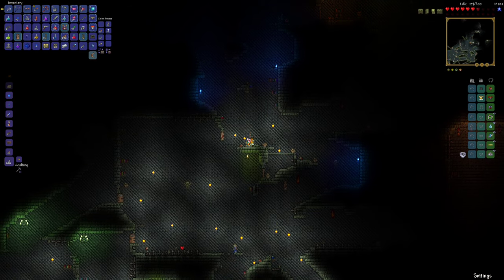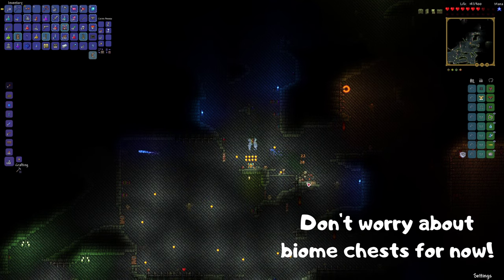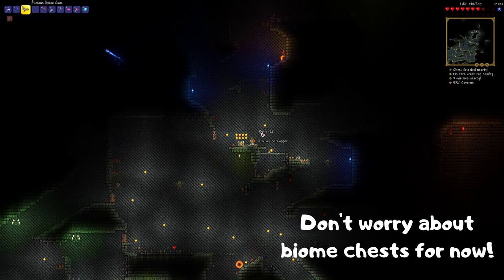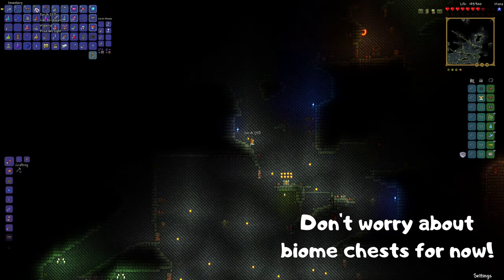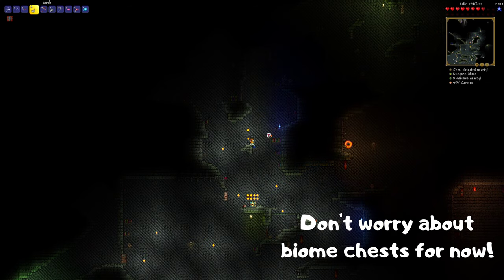We're here back in the dungeon to explore. This is a hollowed chest — it's a special chest that needs a special key. There are also other chests like the jungle chest and the corruption chest. The keys have a 1 in 2500 chance of dropping from an enemy of that biome — so the corruption key from the corruption biome basically. Even if you find one now, you can't use it until you beat a boss in hard mode, so don't worry about these too much.